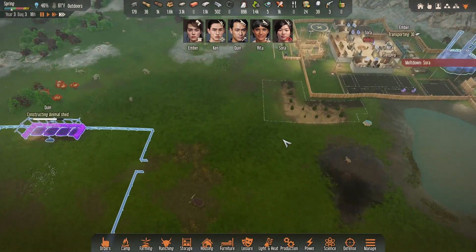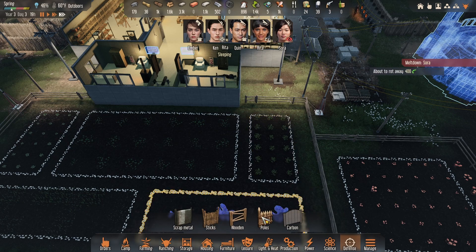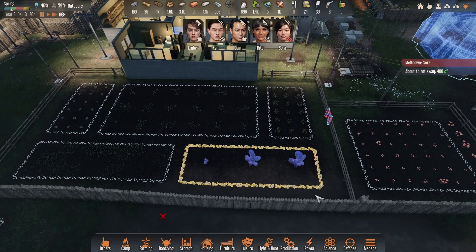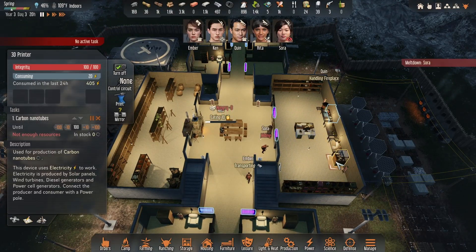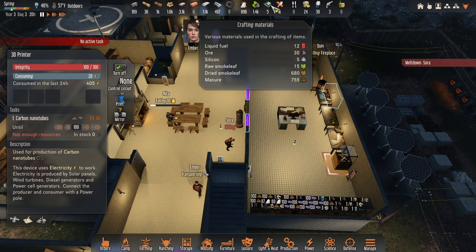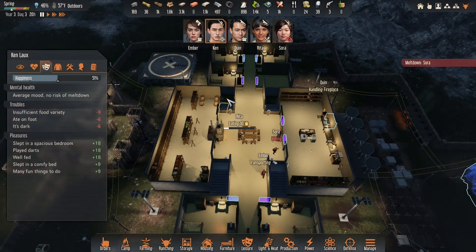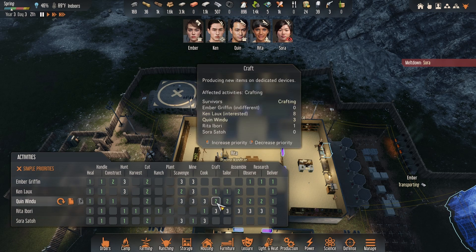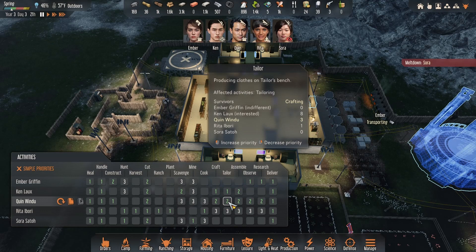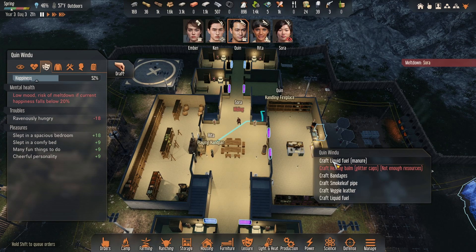I'll still build the animal pen - I'll give Quinn something to do. We need a little fence door in the middle. All of our bug meat's rotting away. How are we doing on fuel? Not enough resources, we're low on fuel - we got 12. Ken's still on his expedition, that's why nothing's been done. Our backup craftsman would be Quinn, then Rita. Ken is the best at crafting with an 8 - he's our man. Quinn is the backup - come craft some fuel, my man.